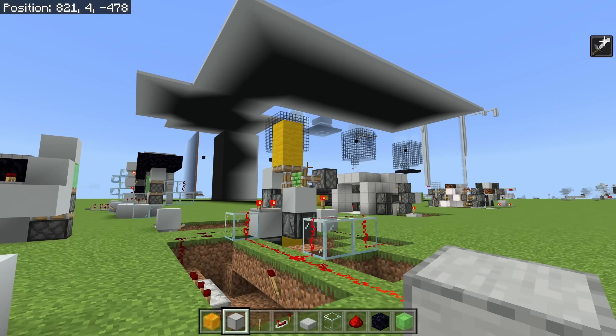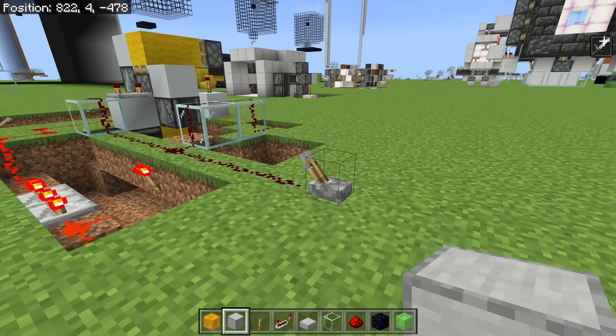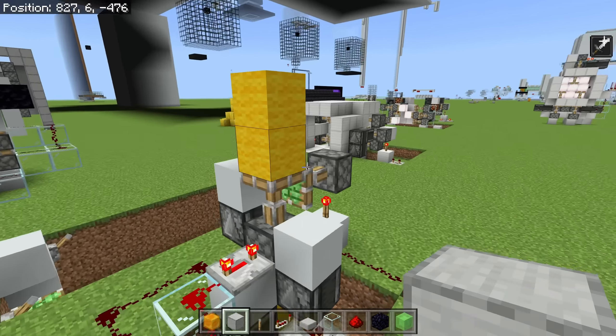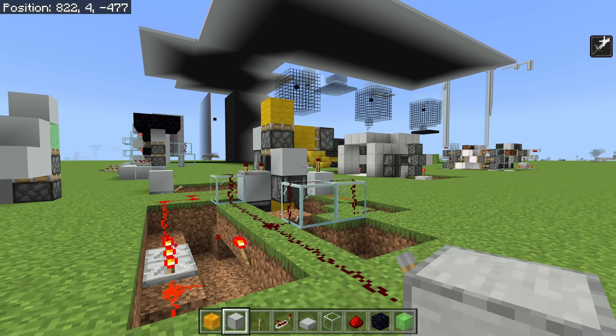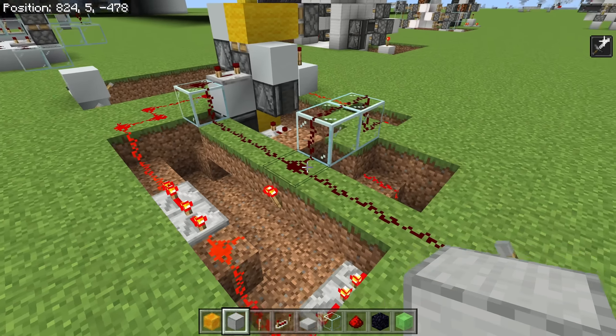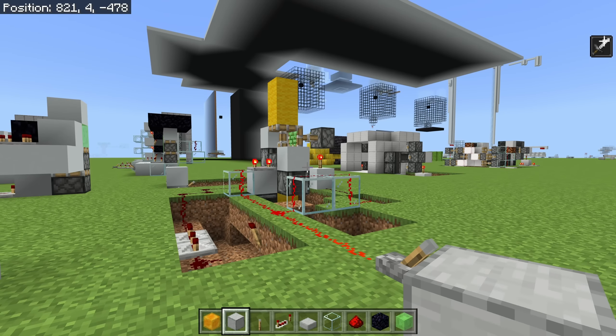And here we are in the test world. This is that block swapper thing I tried to show you, and if I activate it, you can see exactly what it's doing. The idea was it was flush with the floor and it would remove those two blocks using fancy piston things. I designed this on stream, and as a result it's a total mess of spaghetti redstone. But it works, but it's not really ideal.